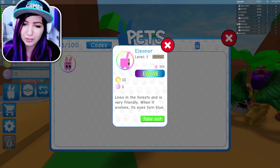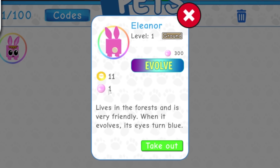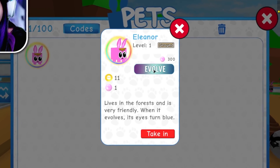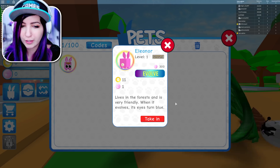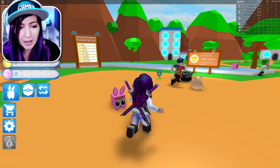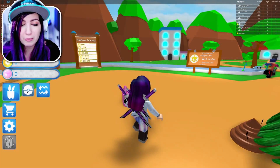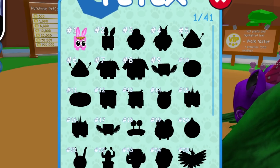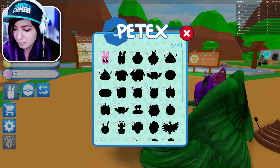So we gotta go equip Eleanor, which gives us 11 coins. What is this currency here — this pink ball? You can take it out and evolve it. What happens if I click it? Nothing. You might need 300 of those to evolve it. I'm gonna check these out. There's a pet index — like a pet index. Go look at that little Pokeball-looking button.